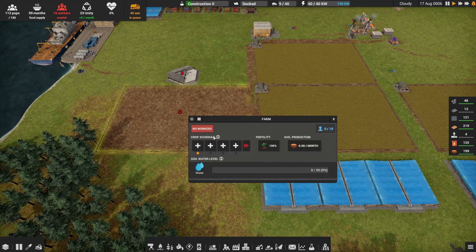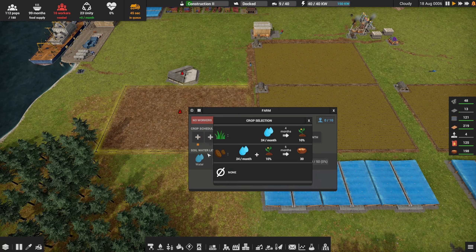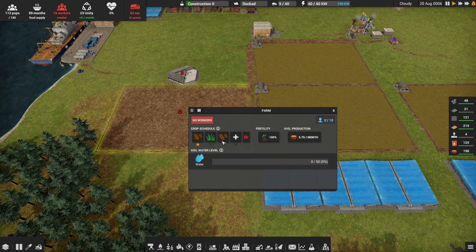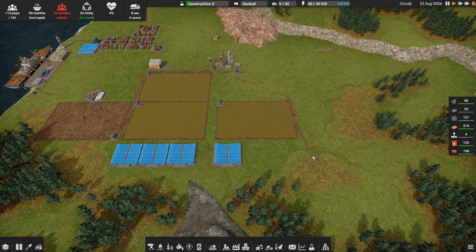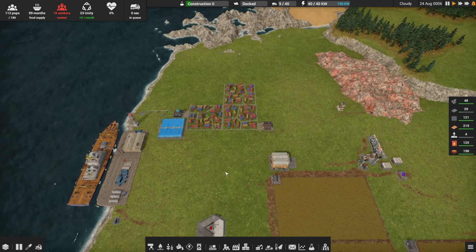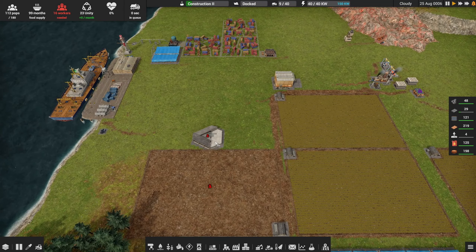The farm looks like it's ready for workers. Let's set the crop cycle — we'll do potatoes and then the manure cycle, which keeps the fertility up. We talked about that in a couple of episodes ago. That should give us a little more peace of mind with the food situation.